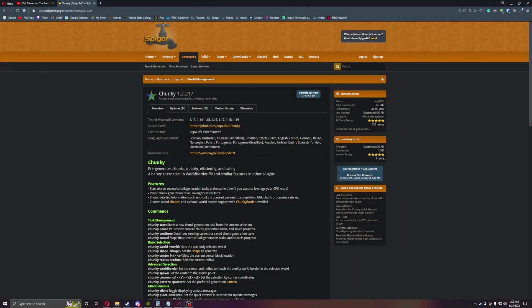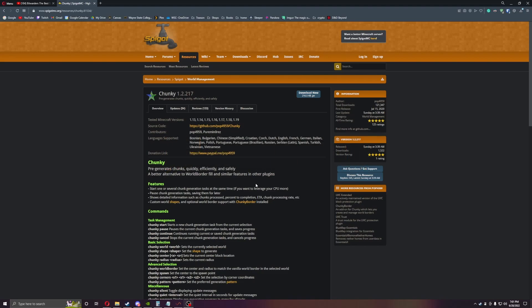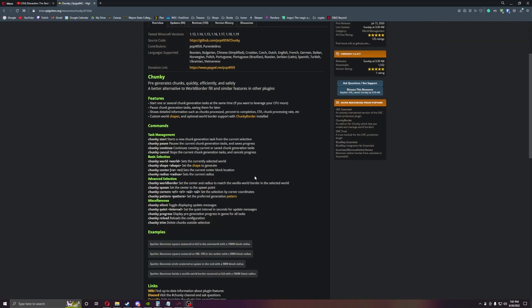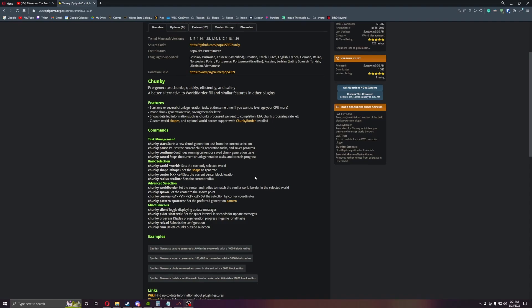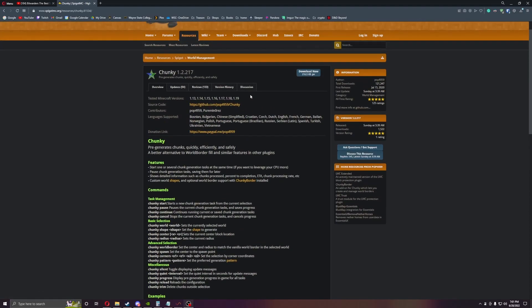Welcome everyone, this is PluginFox, and today we are back with another plugin for your Minecraft survival world, and it's Chunky. Chunky is a good plugin for loading all your chunks before players get on, so they don't have the lag of rendering in chunks every time they walk around. This is also great for Dynomaps, where you can load it in right away so they can see the entire map, and you can do world borders with Chunky as well. I'm going to do both the Chunky border and Chunky itself, so let's get started.